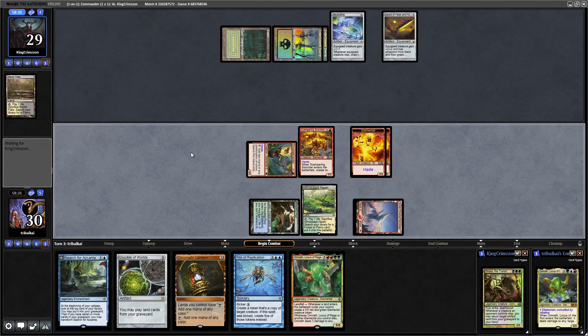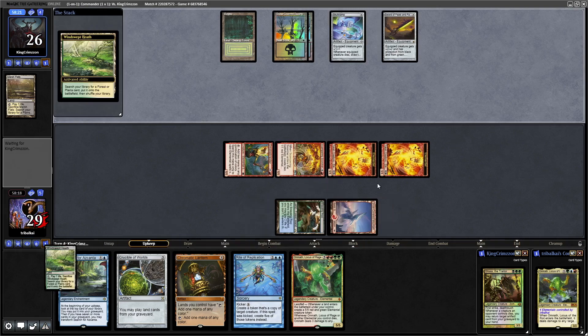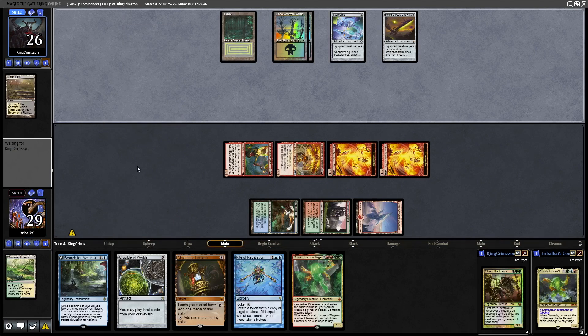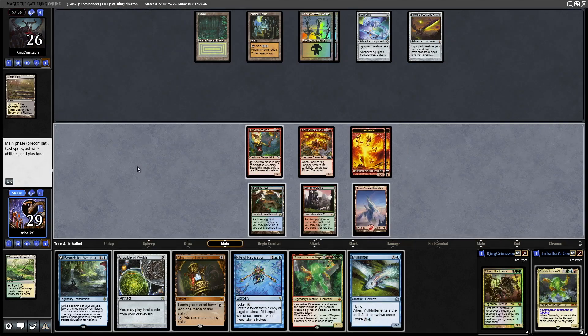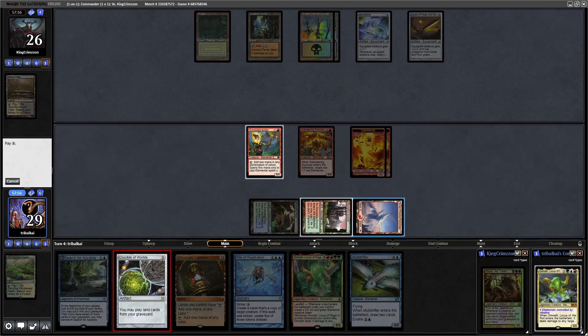We'll swing in for 3 at our opponent, then get down a tap land during our opponent's turn — should wait for the end step really, but I'm being lazy. We have some card draw there. We could go for Crucible of Worlds first, couldn't we? Yeah, let's go for the Crucible of Worlds.